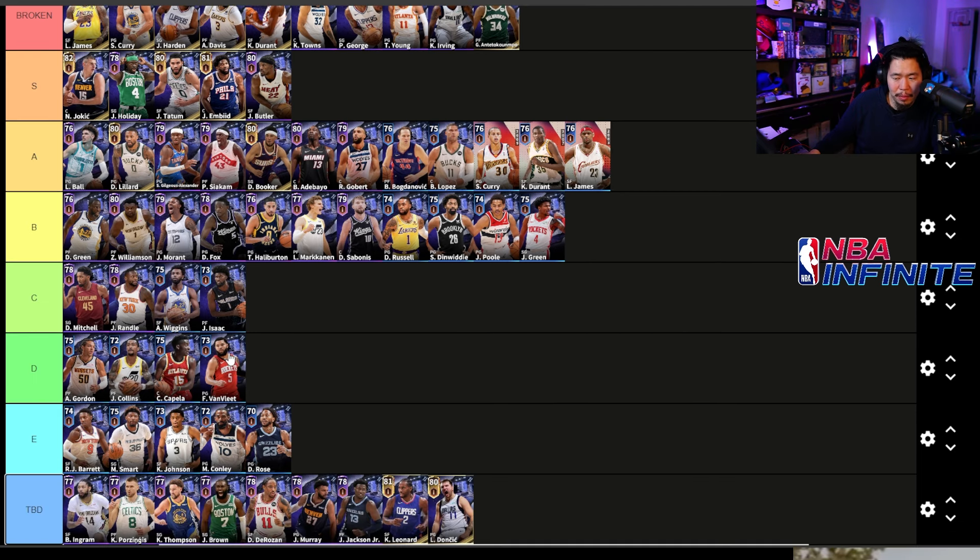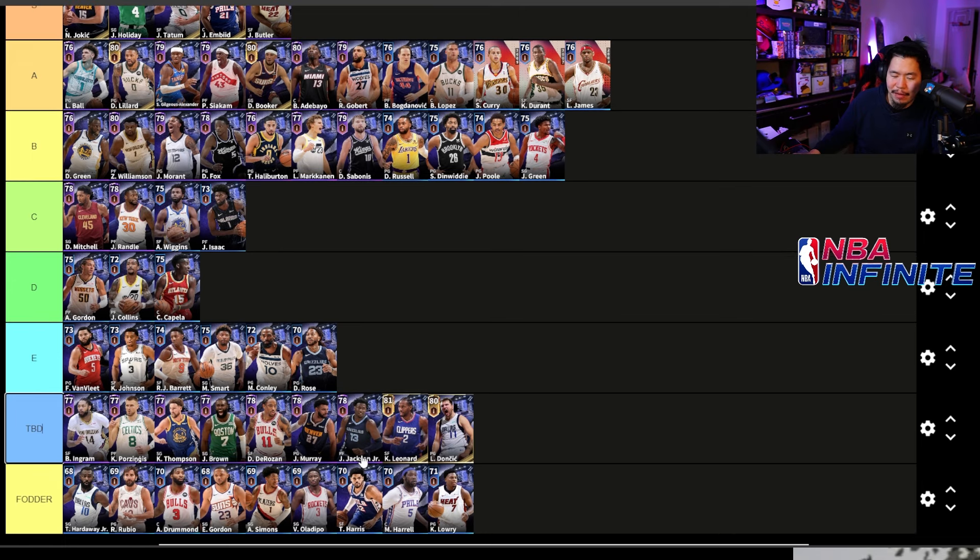In D tier: Aaron Gordon, John Collins, Capella, and Freddie VanVleet. People say Freddie V is good, and he has some nice moves, but can't consistently hit threes. Marcus Smart and Kellen Johnson are better. TBD players include Brandon Ingram, who hits that crazy mid-range sway; Porzingis who can get blocks and stretch threes but is very slow; Klay Thompson who hits threes but isn't a great defender; Jaylen Brown, DeRozan, Jamal Murray, and Jaren Jackson Jr. whose kit looks amazing — potentially S tier. Kawhi and Luka are also TBD.